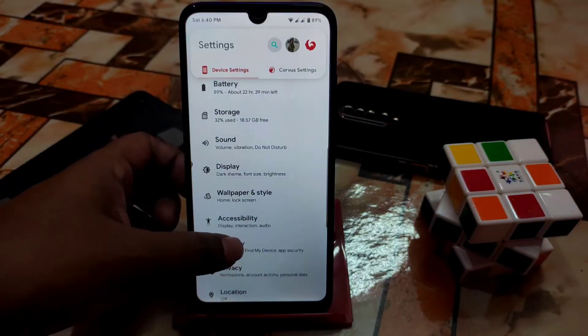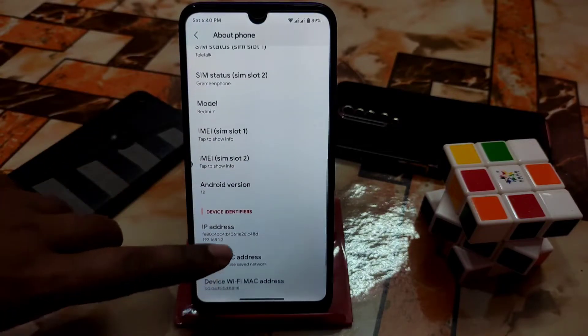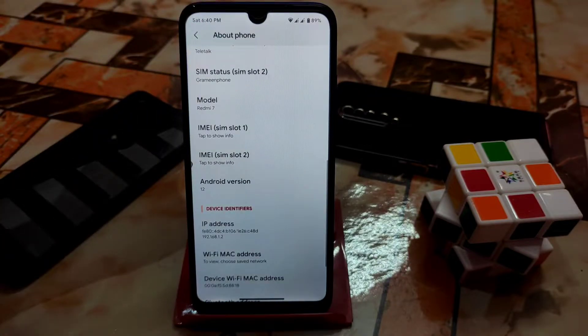Here is the About section - Android version 12, the latest security update, baseband and kernel used. Thanks to Aditya for this one. Remember: if you want to use this ROM, don't change the kernel. If you change the kernel you will face a boot loop, so don't do that.